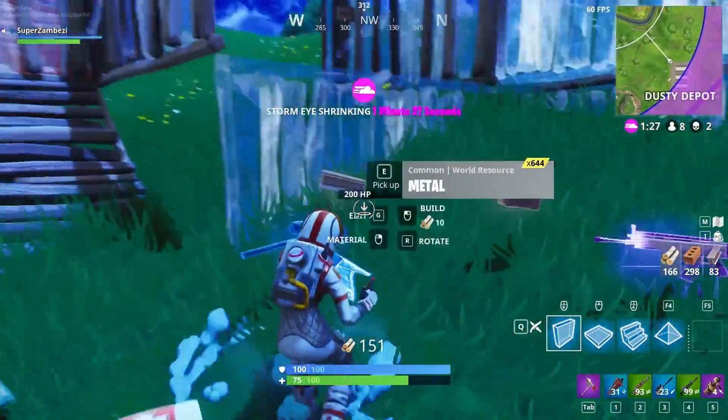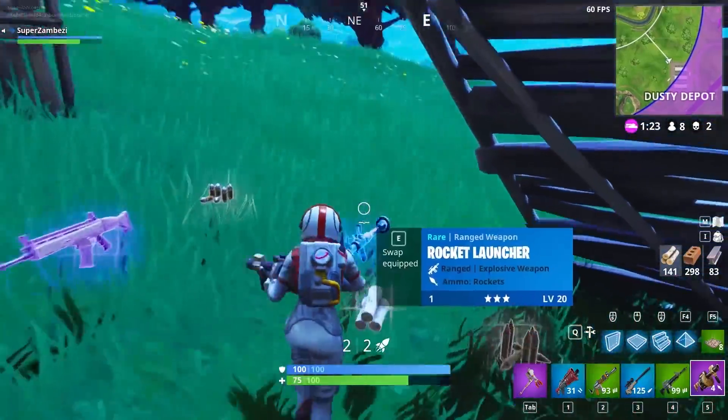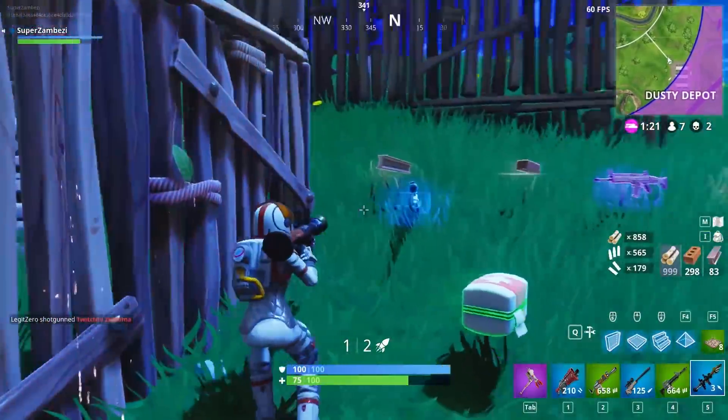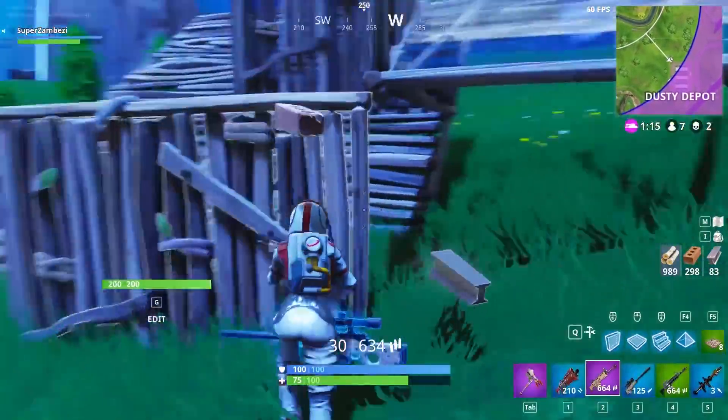Killing other players and picking up the materials they've collected is also a great way to farm. If you are an aggressive player, make sure you have enough materials for a fight, and then just loot the materials from your fallen enemies instead of harvesting.